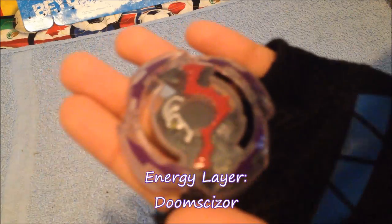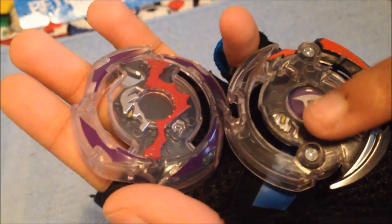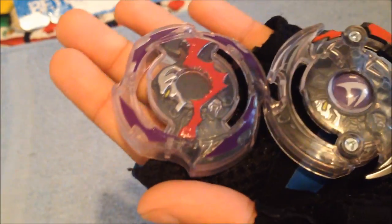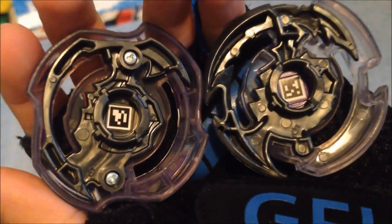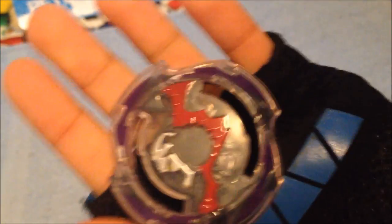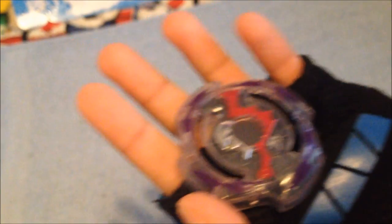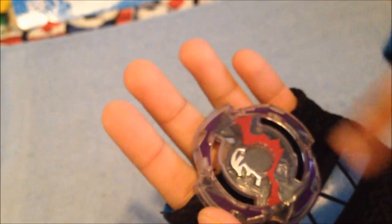Here we have the energy layer, which is Doomsizer. In comparison to the D2 layer right over here, you can clearly see on D2 the Grim Reaper's face, but not much on layer 1. If you want both codes to both bays, I'm giving them as a freebie right here — pause it if you need it. Overview of the layer 1 energy layer: here we have the little red thingy because of a scythe or something, the Grim Reaper face, and the little dark patterns right there. That's pretty cool.